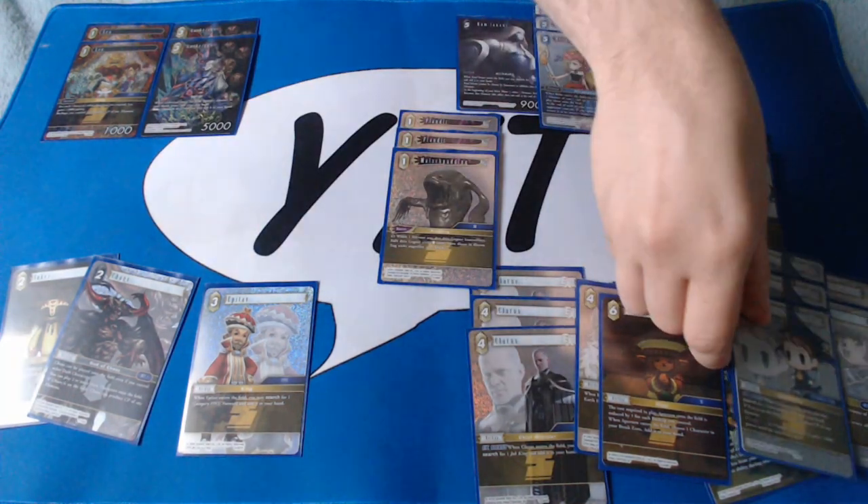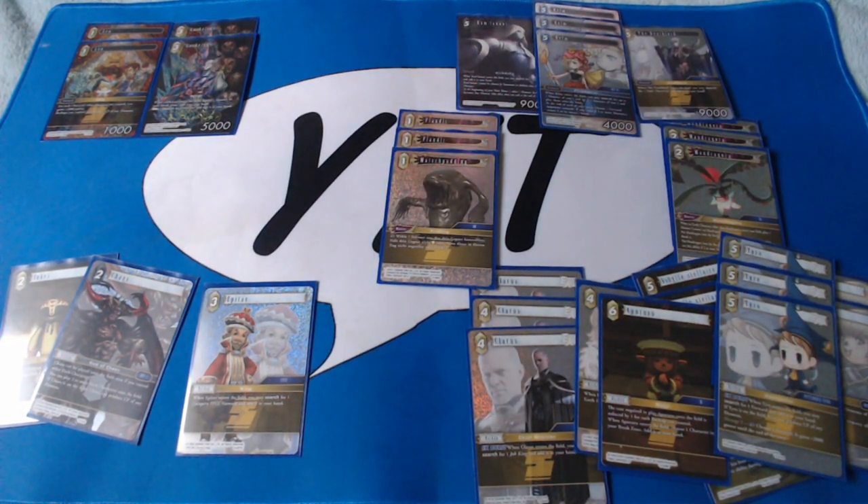Tyro is probably the best non-legend, or certainly the most meta-influential non-legend in Opus XI. Killer E-Express to search for any forward gives you so much strategy. He taps for any colour of CP. Your opponents are going to start being aggressive once you start popping their backups with Mandragora, so Tyro is quite often going to be on damage 5. Do not worry about going to damage 5 — this deck can stabilise against virtually any amount of aggression.